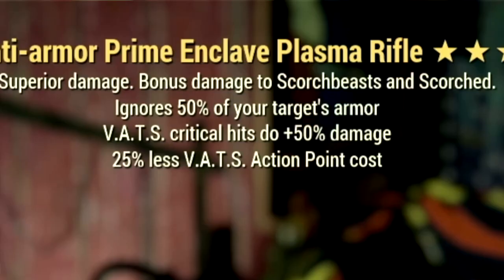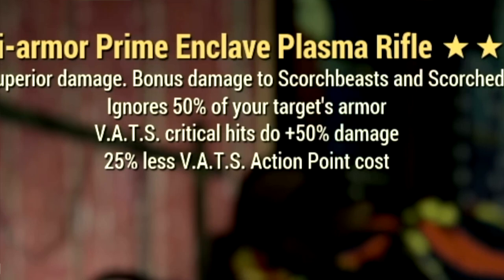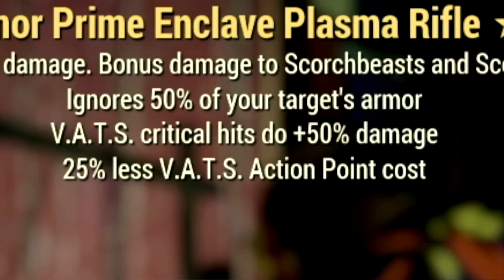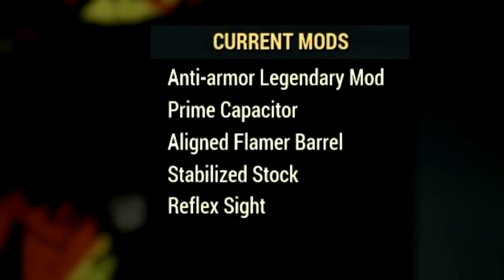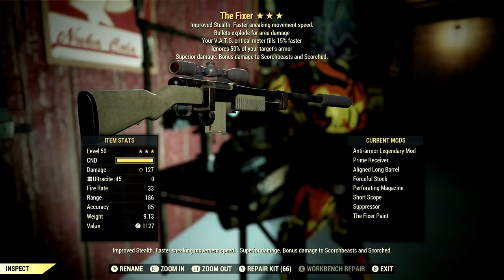Next up, we have our 3-star legendary Enclave Plasma Rifle, with the main legendary effect being the anti-armor effect, which ignores 50% of your target's armor, has the Batch Critical Hits due plus 50% to damage, and it also has a 25% less Action Points cost. Over in the mods, we're using the Prime Capacitor, Align Flamer Barrel, Stabilize Stock, and the Reflect Sight.